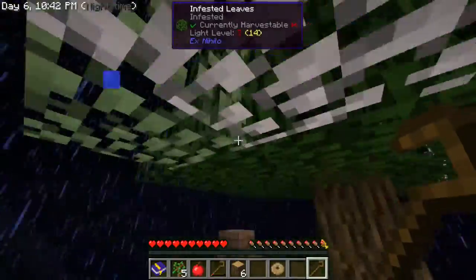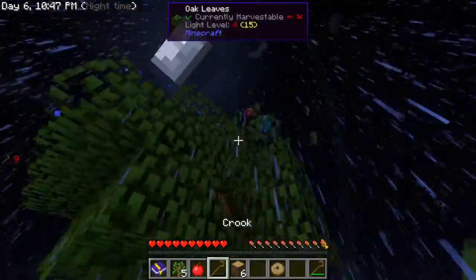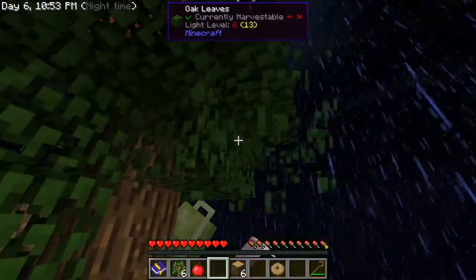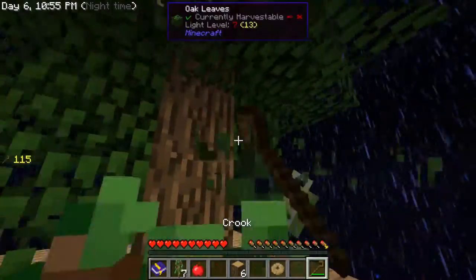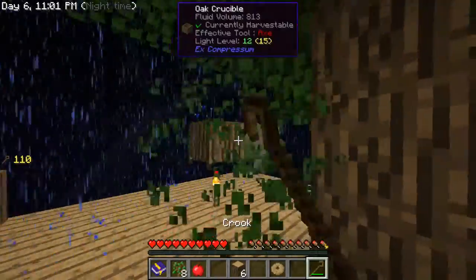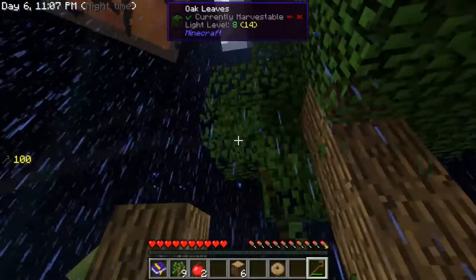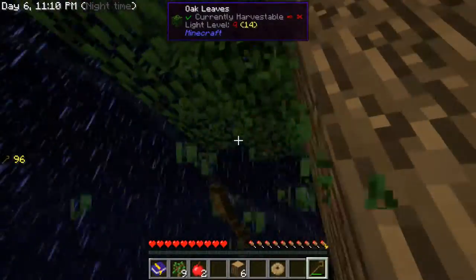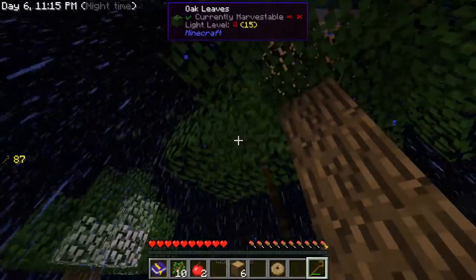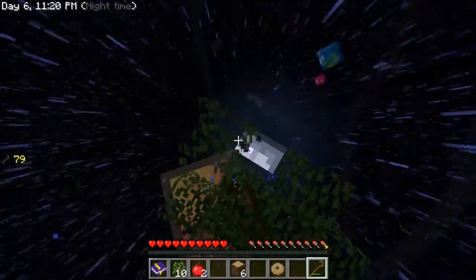The infestation is spreading now which is awesome — I'm gonna let it spread all the way before cutting anything down. For the sieve, we need a heavy silk mesh — that's nine silk string per mesh, and we need eight meshes. That's 72 string total. Damn, that's a lot.